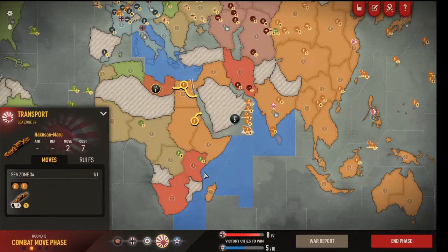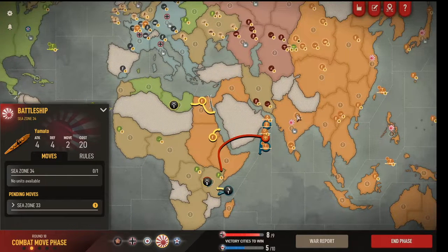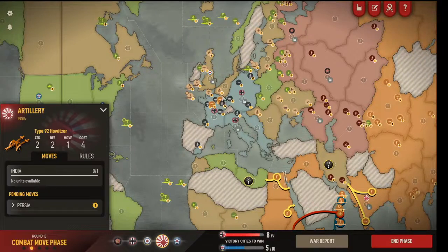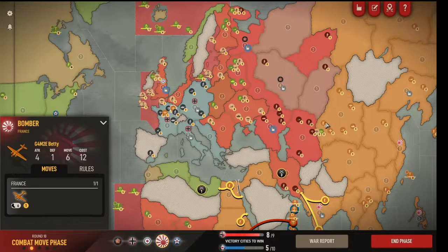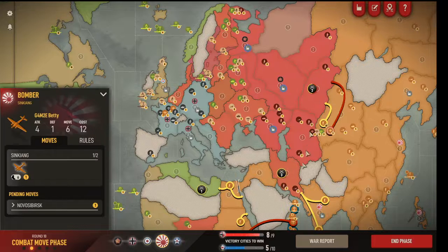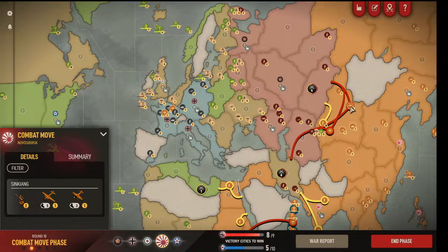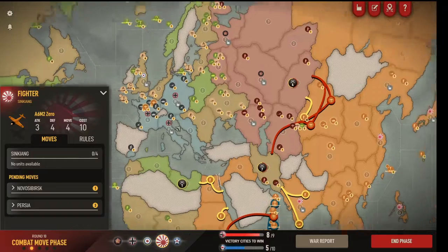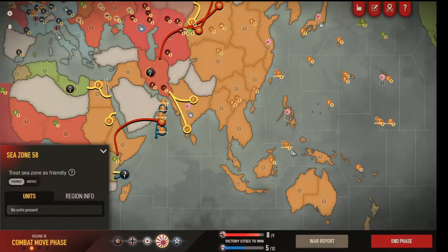I'm going to pick up some guys and use my transport to my advantage here, because he's got these infantry but he's got no plan for stopping me from doing what I want to do. This bomber could get involved in attacking here. I'm going to attack this and send a bomber to each target. With no destroyers in position, he can pick off my transports if I'm not careful — maybe I should have built a transport. He's paying attention to his transport ranges; good for him.